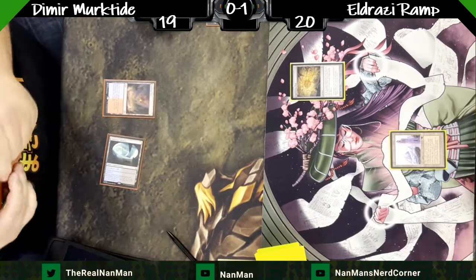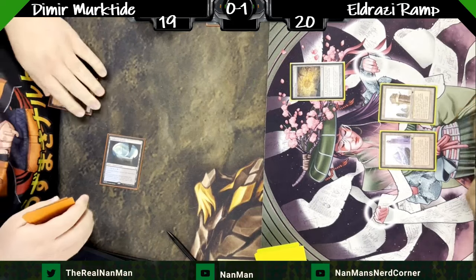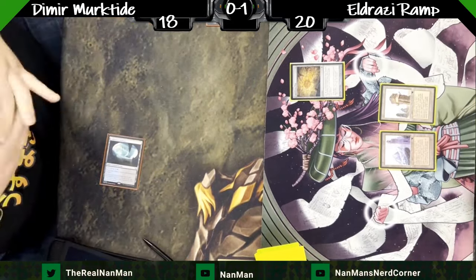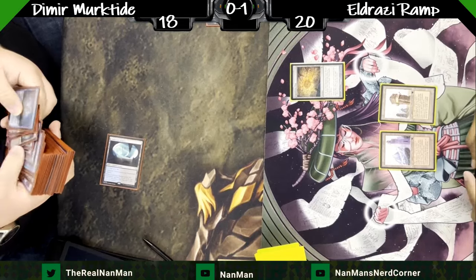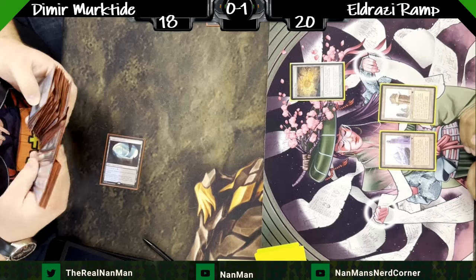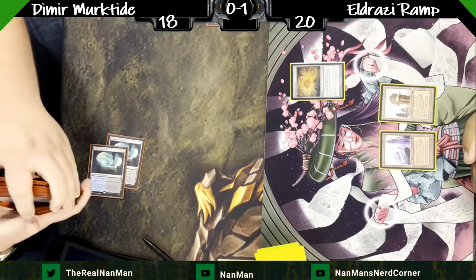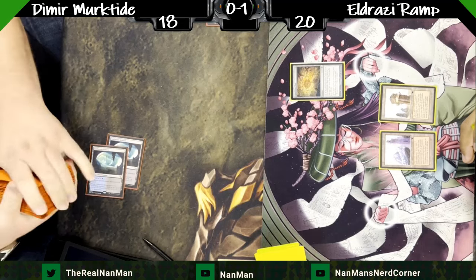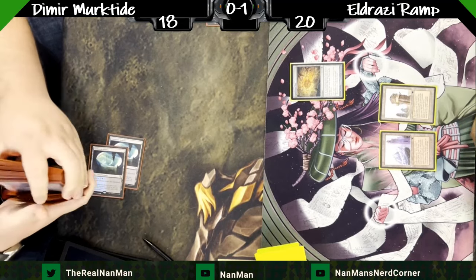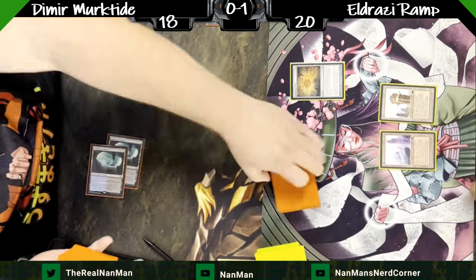Preordain — the card that essentially soft-banned Serum Visions, which used to be the best cantrip. The ability to scry and then draw is so important for blue decks. Being able to do it in the correct order matters a lot. Drawing a card then scrying two is very different from scrying two then drawing, like Preordain does. Setting yourself up makes a big difference. We're doing a little bit of setup with our fetching and surveil lands, building up for a turn-three Tron adventure.